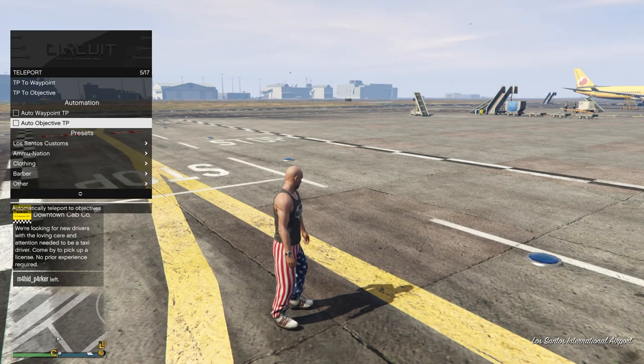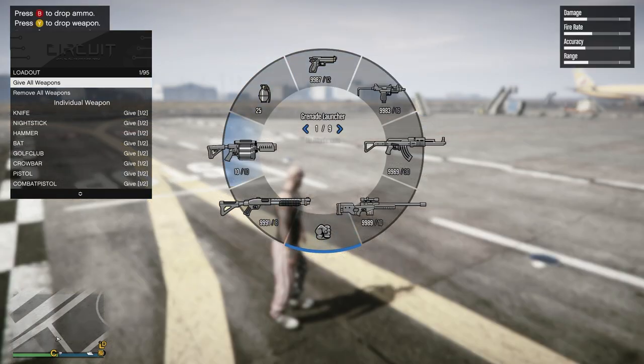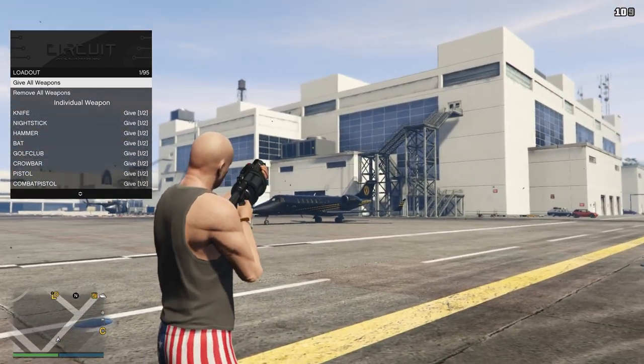You have all these presets and then your auto teleport-to-waypoint or teleport-to-waypoint options. You have your loadout option — you can do give all weapons, and as you guys can see we got every weapon in the game.